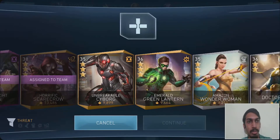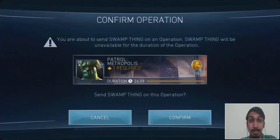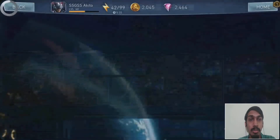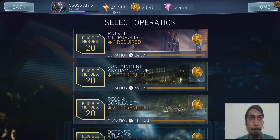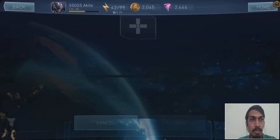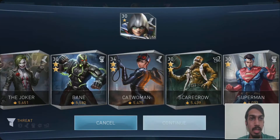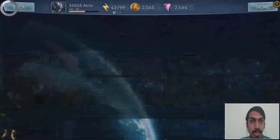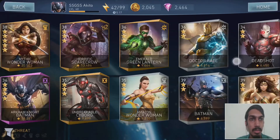I'm putting all the 25-minute operations because if you keep doing them throughout the full day you get the maximum number of gems. From operations you get gems, coins, gear, and sometimes Master Thief Catwoman shards. The more you do, the more you get, so unlocking Master Catwoman will be easier.